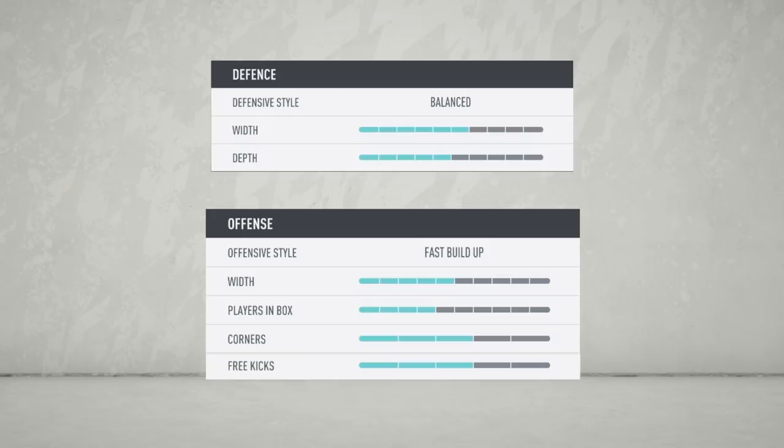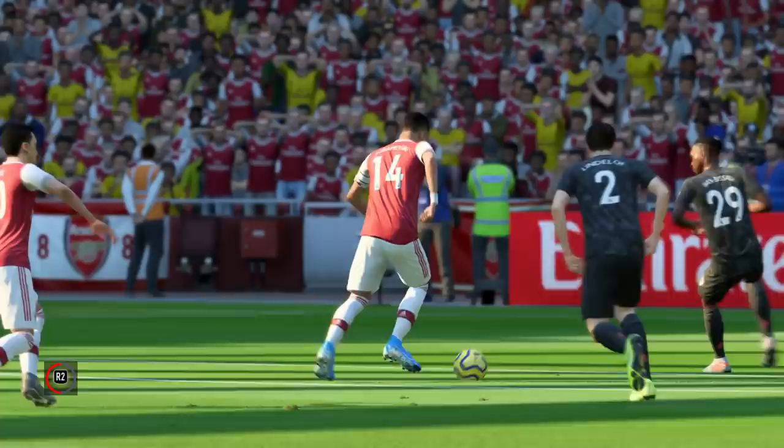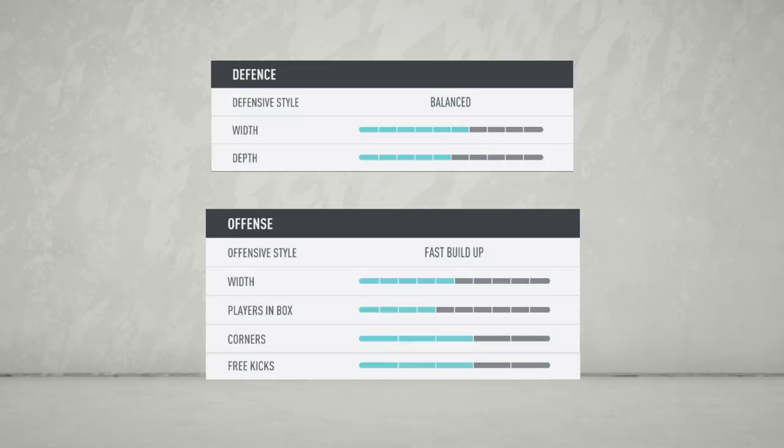This starts with ensuring the team's defensive depth is set at five bars and the width is at six. Despite having decent pace in full-backs Luke Shaw and Aaron Wan-Bissaka, you need to consciously protect Harry Maguire and Victor Lindelof, who are prone to trudging back. These settings will make sure there isn't a huge gap for forwards to run into, both centrally and out wide.